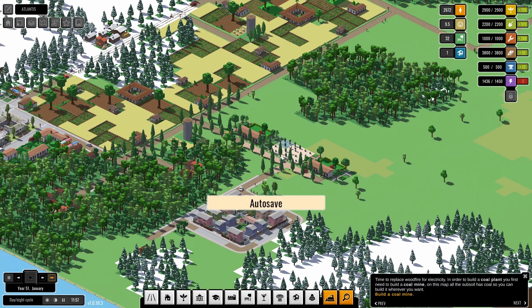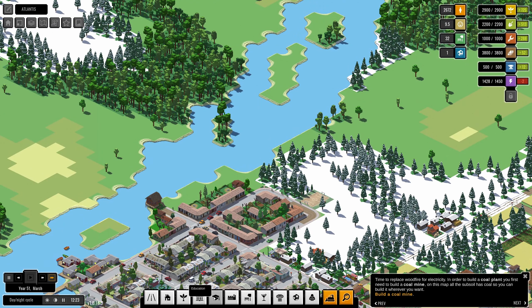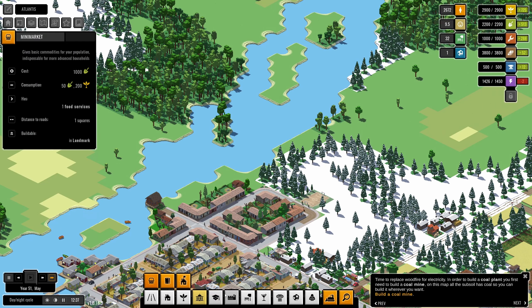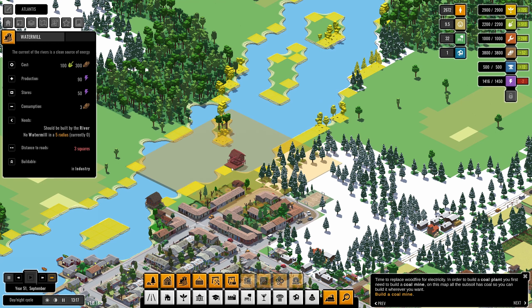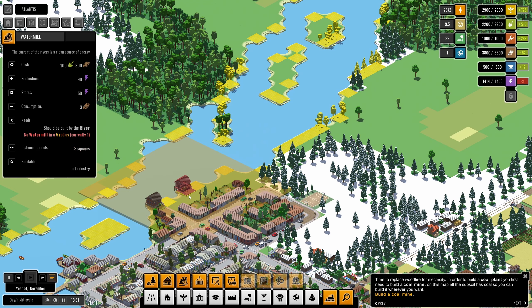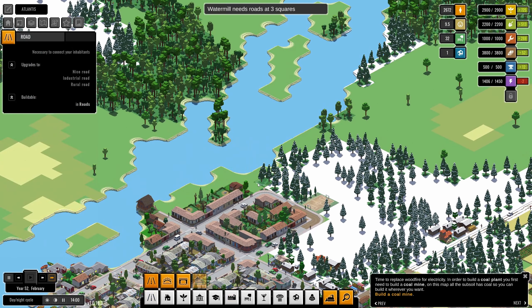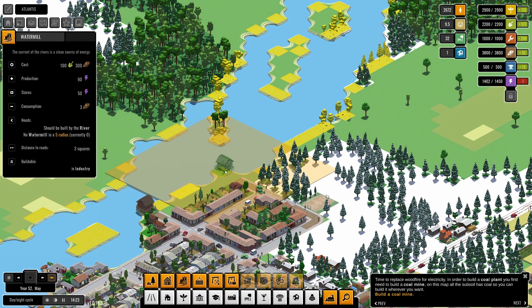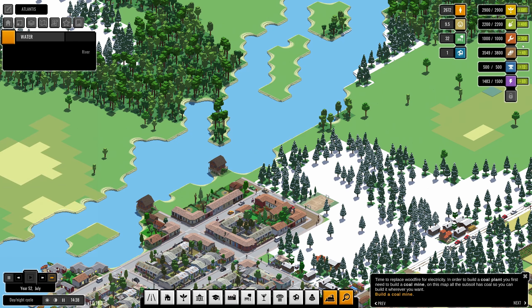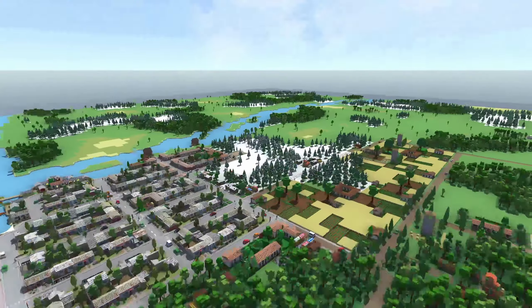We could do another water mill. Let's go for it — but wait, is there a problem? Yes, having one nearby is a problem. I could build it here or there. This one looks good but we need a route there. There we go — we go back and get the water mill placed there and we have more power again. Nice — oh look at this, this is so cool!